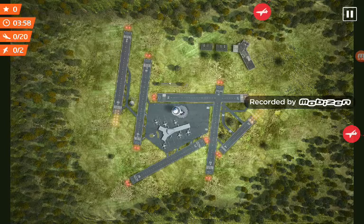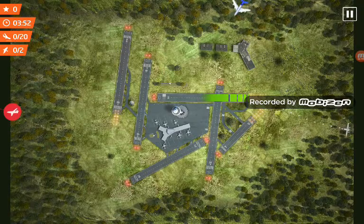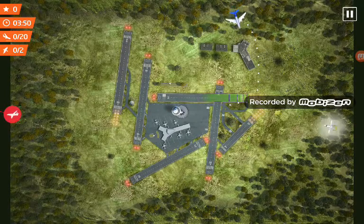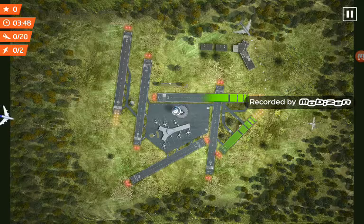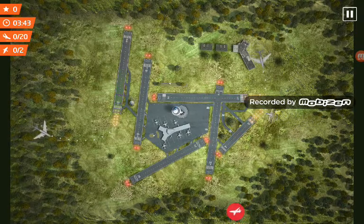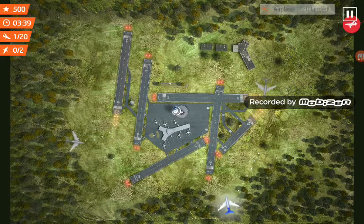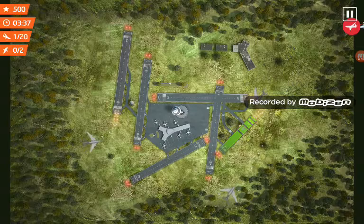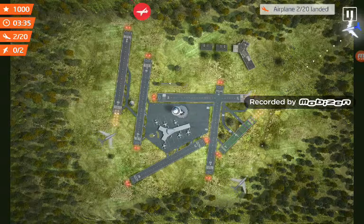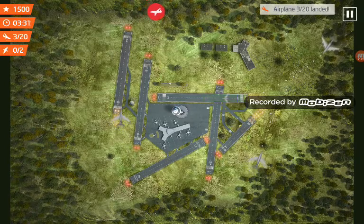Bird Alert! I remember this — there are three runways in use and two bird alerts. This plane can go here, this plane can go there, this plane can go there, this plane can go there. There should be three aircraft landed straight away. This aircraft can go over here, and this big aircraft can go there. I like this game.